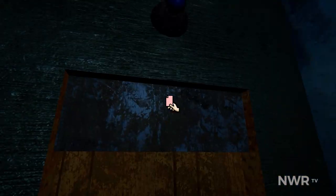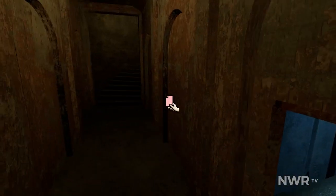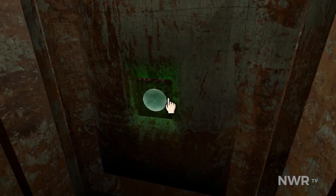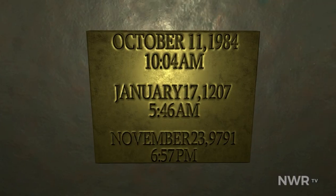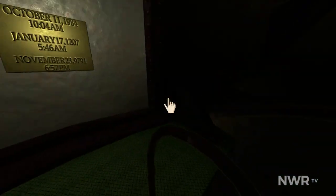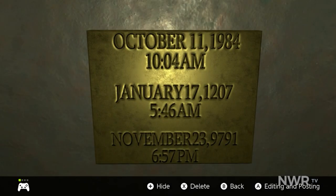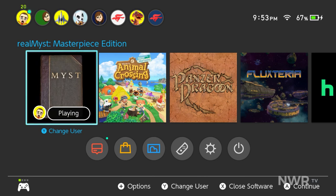When I first played Myst on my PC as a kid, I kept a notebook beside me at all times to write myself notes and keep track of any codes or hints that I found. I distinctly remember the manual telling me that everything was important and that I should write everything down. Playing on Switch makes this whole experience a bit easier thanks to screen captures. I found myself taking screenshots of anything that looked like it may be important so I could reference them later. While I do wish this was a bit more integrated at a software level, the base level of functionality is extremely helpful.